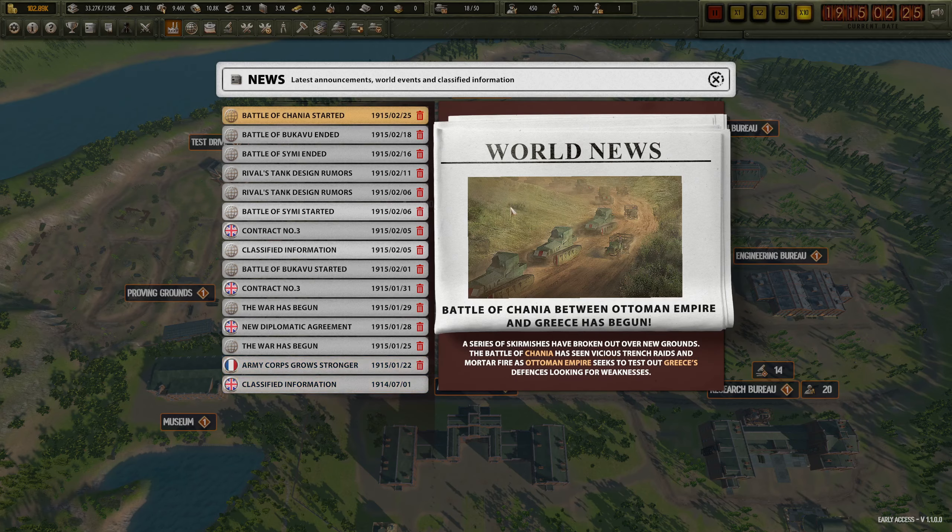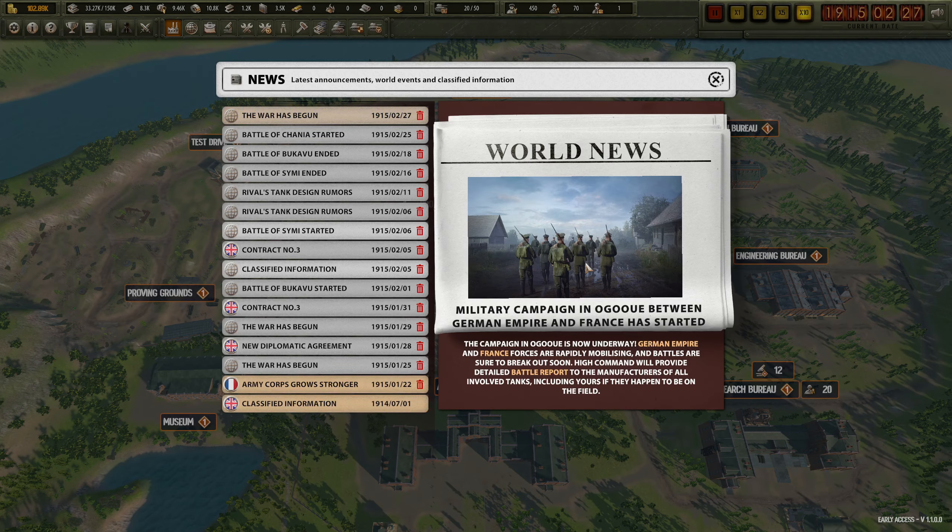World news: battle of Chania between Ottoman Empire and Greece has begun. We don't really care about them because we're not in it. Military campaign in that place between German Empire and France has started - okay, that is between Germany and France.